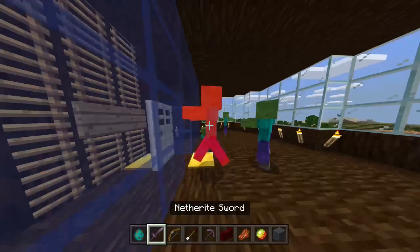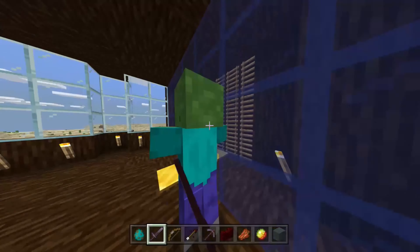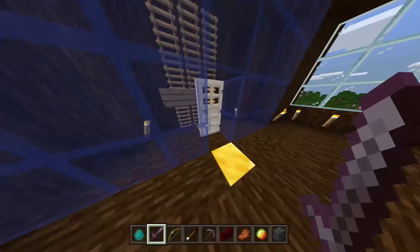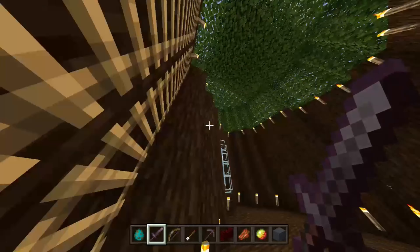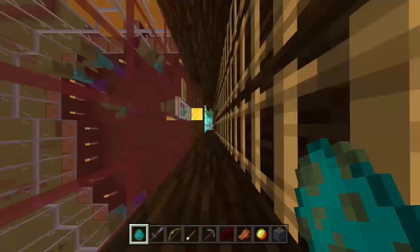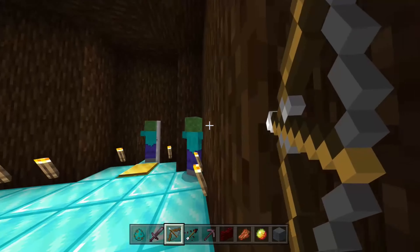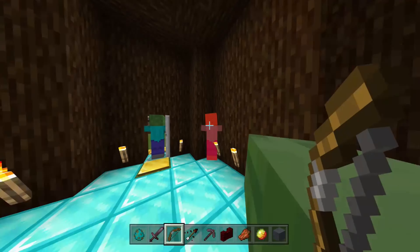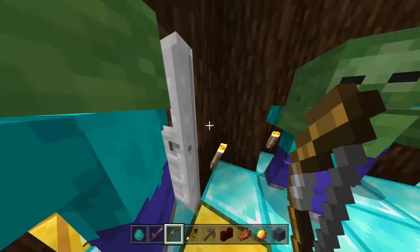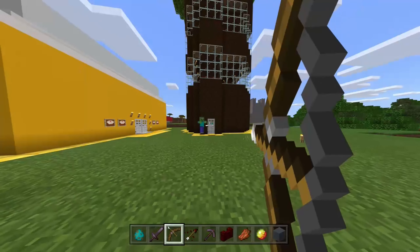Now we're going to be talking about husks. Husks often spawn in desert biomes in place of zombies. They attack just like regular zombies, but inflict hunger for several seconds and do not burn in sunlight. If husks attack you, your hunger bar goes down for a couple of seconds. Husk zombies are more rare than regular zombies.